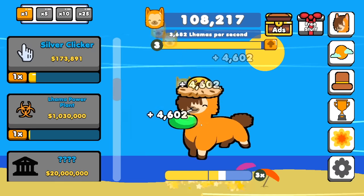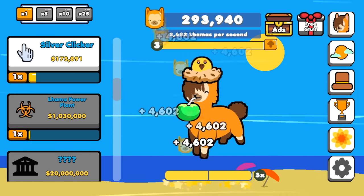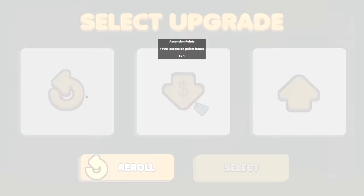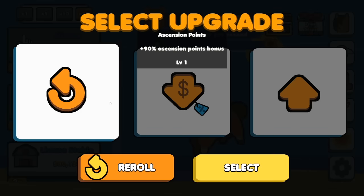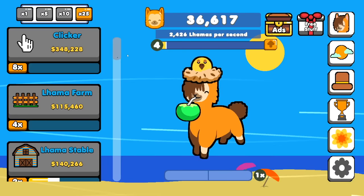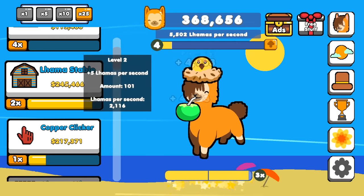Llama power plant — I have 100 llamas per second. Why are we making the llamas work in these conditions? I don't know, I'm fine with it, I guess. Buy some more llama farms. I leveled up again. 90% ascension points bonus — I guess maybe that's good. I'm sure I'm going to level up plenty of times, and I can just keep buying 25 more of everything.